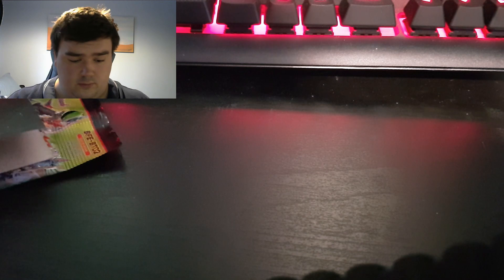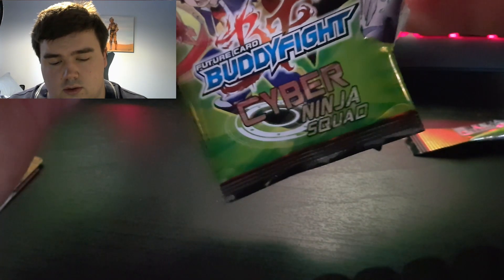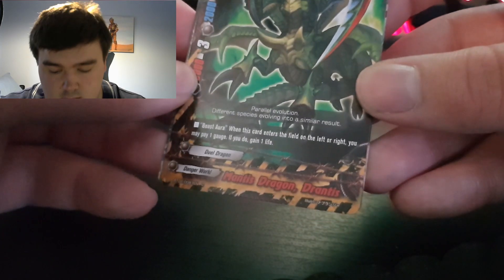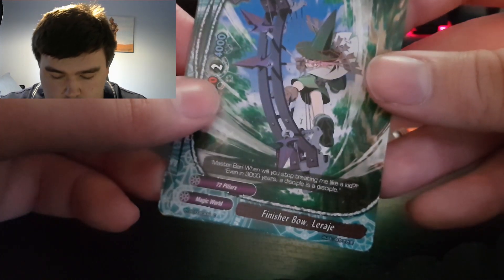Now we have the Cyber Ninja Squad, which is another interesting series. What do we got? Sea Splitting Inprocuru, Inquakuru, Mantis Dragon, Drantis — original, original, original. We have the Finisher Bow.